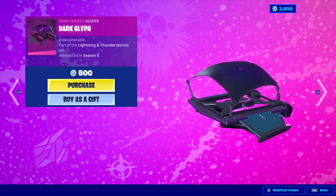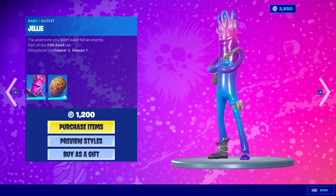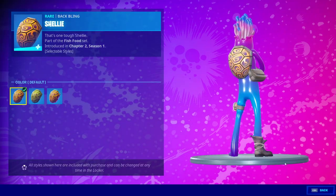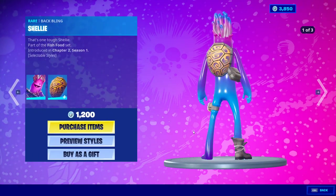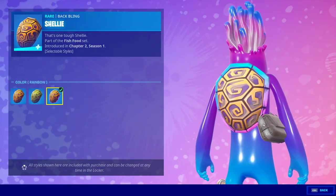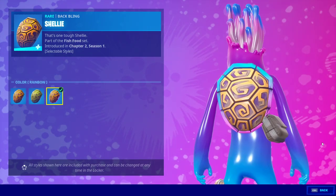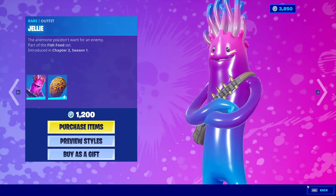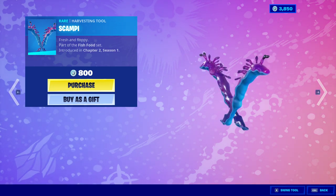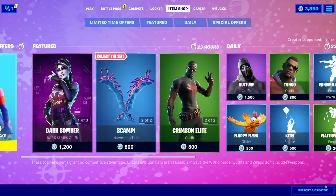Was this all Season 6? I remember it being before that. We got Jelly — I love Jelly, always with his one boot, ready for battle. We got the Shelly back bling looking great. We got the default, green, and rainbow — by rainbow they mean blue, pink, and orange, so I guess that's part of the rainbow. We have the Scampi harvesting tools — they are living creatures, which is kind of disturbing, but hey, you use whatever you want to use.